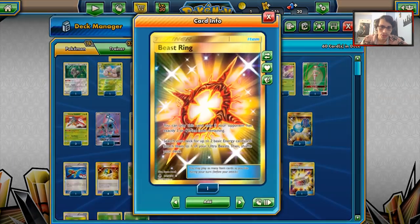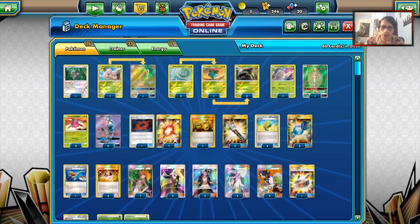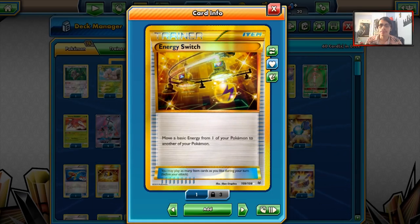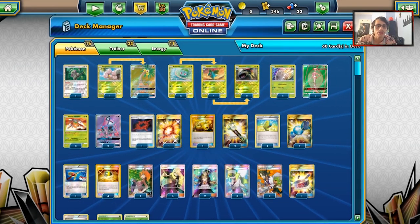We're playing two B-Strings — one might honestly be better than two, but we'll go B-String for Fhermosa. We have one Energy Switch, which I thought would be a cool addition. When building this deck, I was thinking we need to get energy on Genesect, so why not try Energy Switch and Energy Reload to charge up Genesect GX? Energy Switch can work wonders with this deck to move energy around.